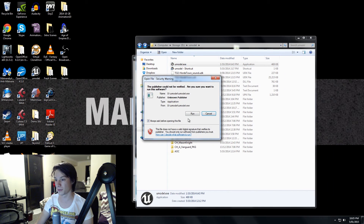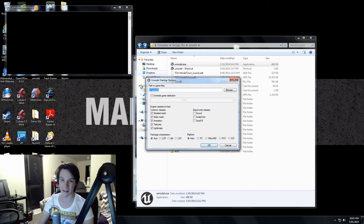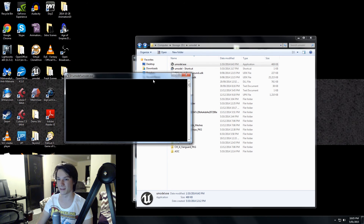So you want to go into Umodel and fire it up. For a start, we want our character, so just untick animations, textures, light maps — leave scale formation static mesh on. And I assume you've already ripped CookedPC separately from your Chivalry folder, because you don't want to do this in the same folder again.